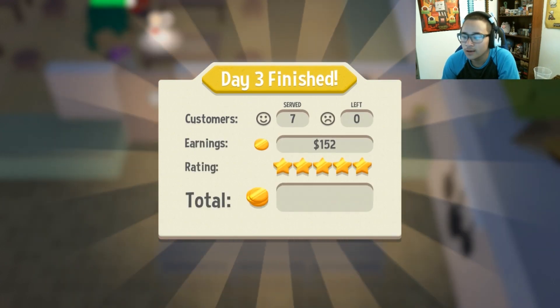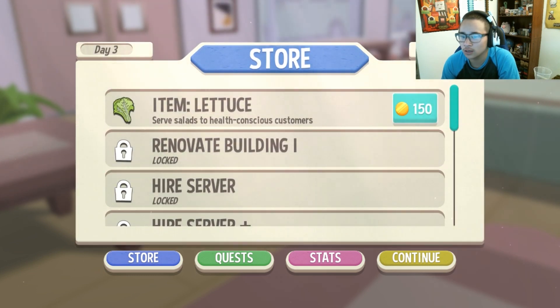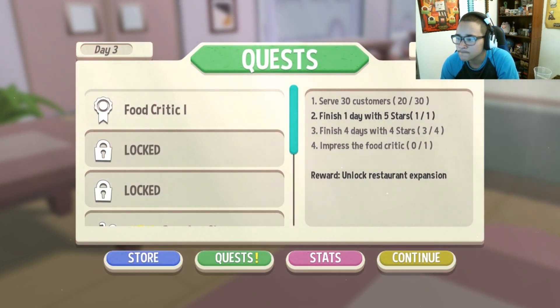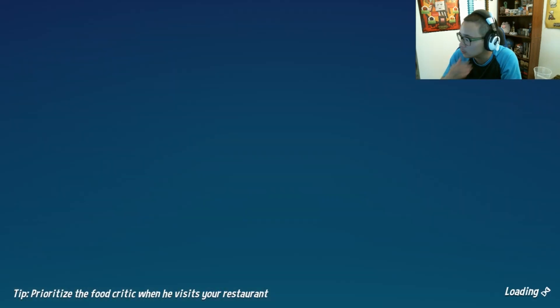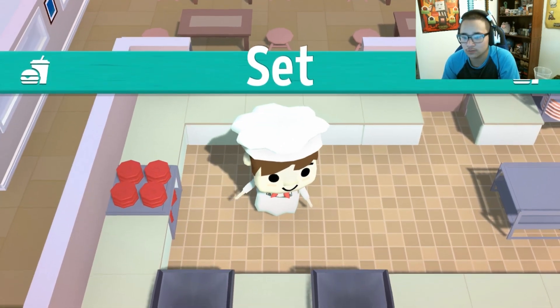We're killing it! Let's check the store — okay, let's get some lettuce. Looking at our quests: we need 10 more customers, one more four-star day, and then we can do the food critic. I think we'll be able to finish this first chunk in the first episode, which is very nice. Let's grab some burgers.